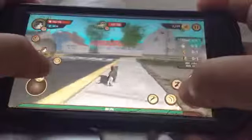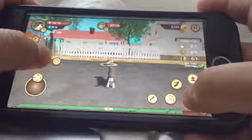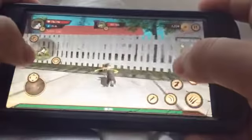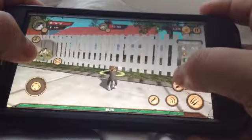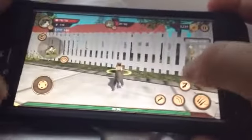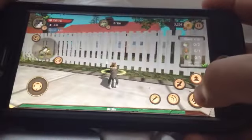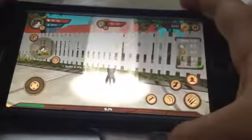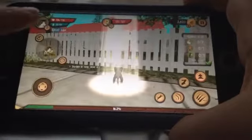I gotta get the raccoon. Let's just press this on it — yeah, spam it. And then for the last hit — yeah! We leveled up! Let's go up here — we leveled up, let's go!